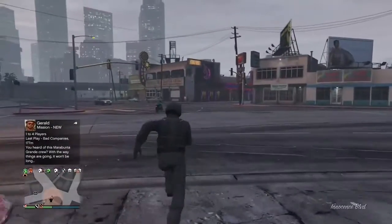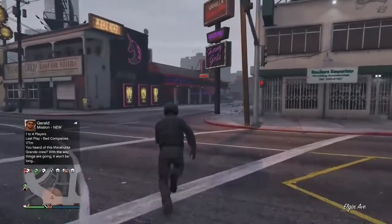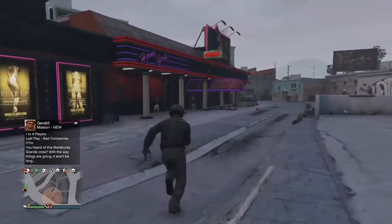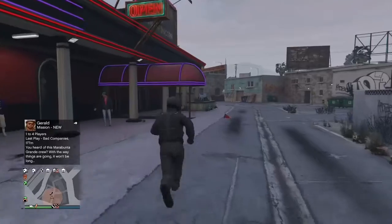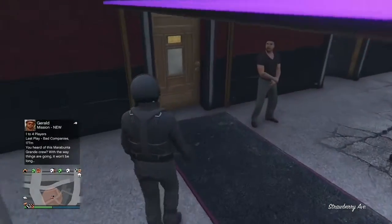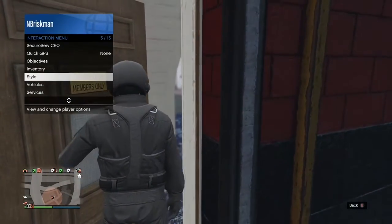After you do that, just run to the strip club. There's a clothing store right outside the strip club and I definitely recommend going to that one — it's just a lot easier. Once you get to the door right here, go up to it and open it halfway. The door just has to be open, that's it.